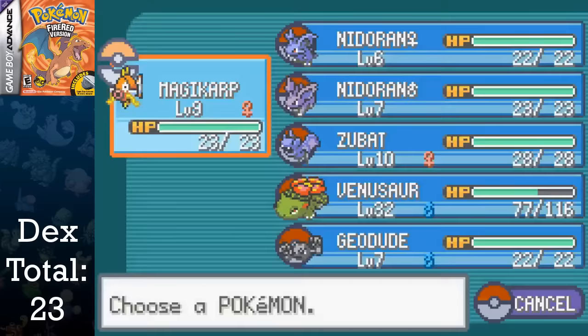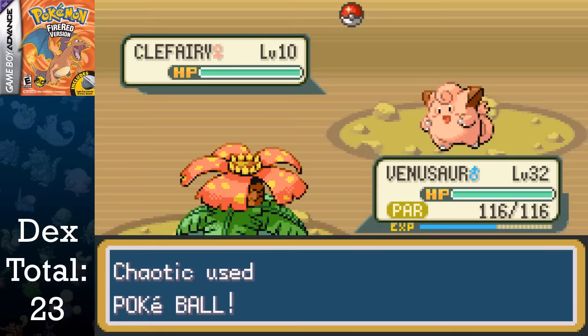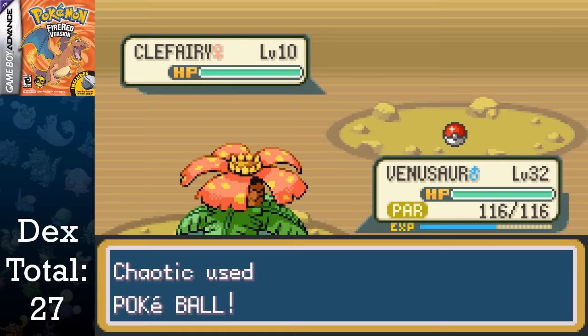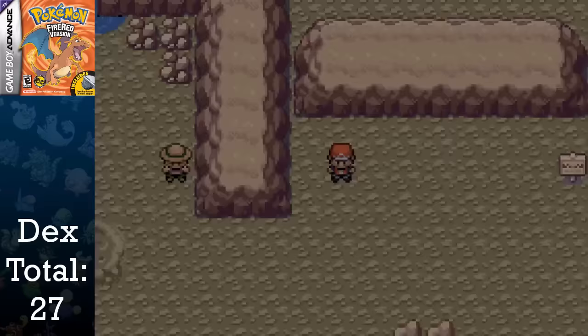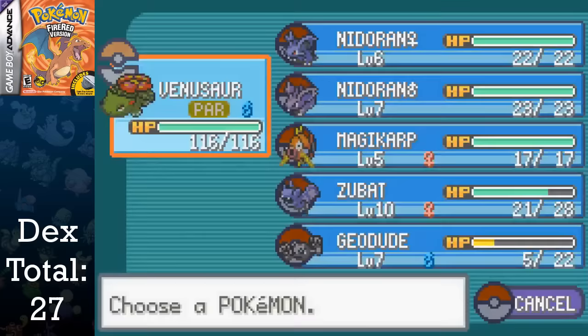I go through the trainers and switch-train Magikarp, including through Mt. Moon itself, grabbing Zubat, Geodude, Paras, and Clefairy in the process. Also, if we collect the TM for Thief here in Mt. Moon, we can use it to attack wild Clefairy to see if they have Moonstones. We do this on two of them in order to get Moonstones for all four evolutions we'll need, as we also collect two along the way. It took me about an hour to find these, which isn't terrible, but it definitely could be better.